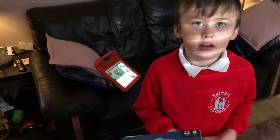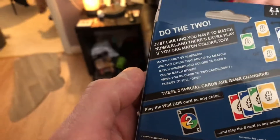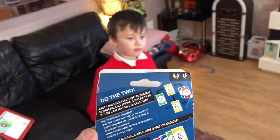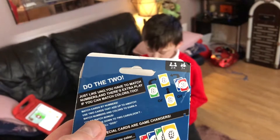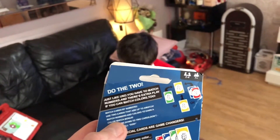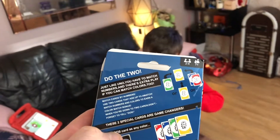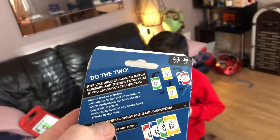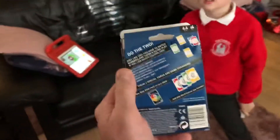One. Doth. UNO DOS - two, yeah. Just like Uno, you have to match numbers and there's extra play if you can match colours too. Match cards by numbers. Use two cards that add up to a match. Match numbers and colours to earn a colour match bonus. When you're down to two cards, don't forget to shout DOS.